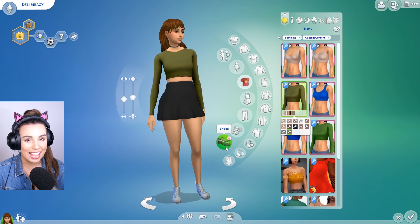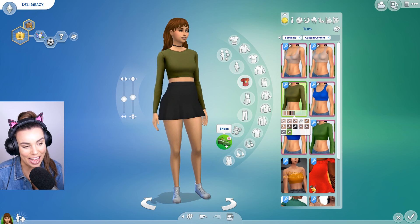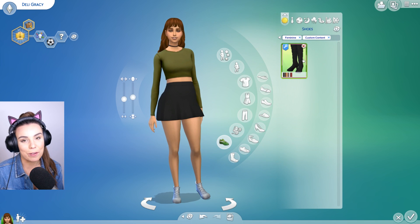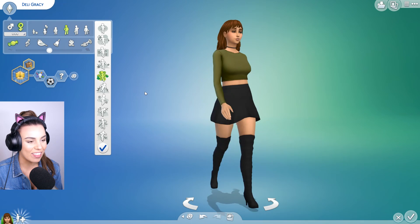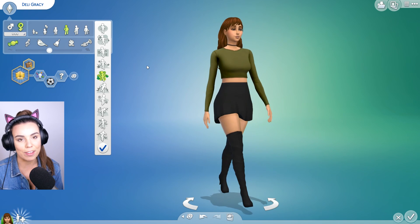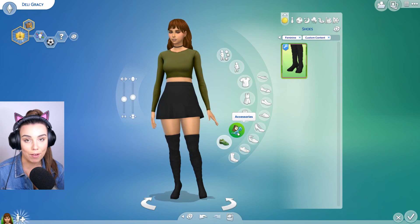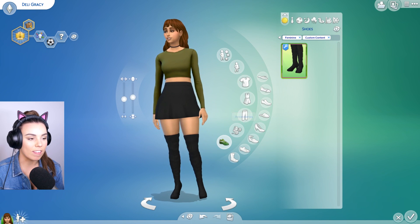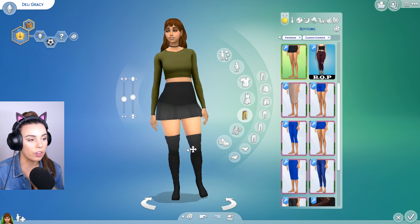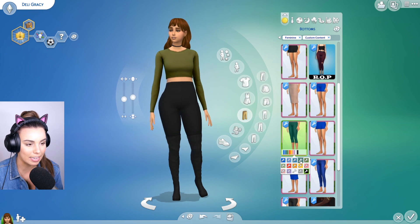And then there's one more item, which is probably the item that I'm most excited about and something that I've really, really, really wanted in The Sims 4 — and that is over the knee boots. So there you go, guys. We have some over the knee, high heeled boots. Now I will say that of course, because of the restrictions of The Sims 4, these boots won't seamlessly go with everything that you own because there is a little bit of a restriction whether they go over or under items. So they do look really, really fantastic with skirts. You can go with the black leggings underneath, which look pretty cool.